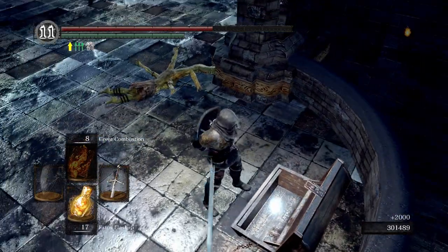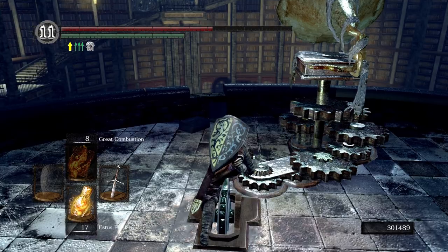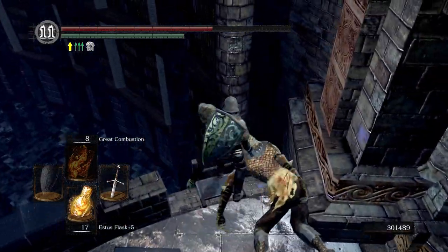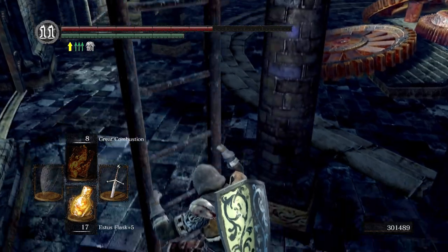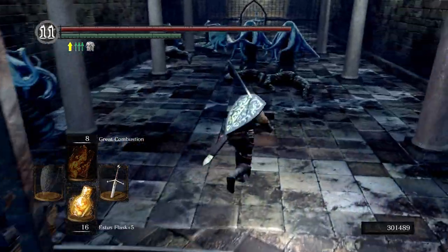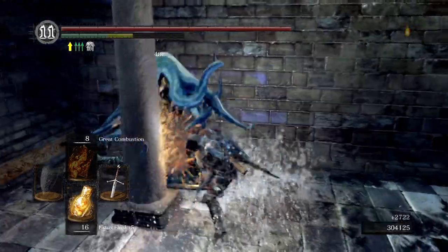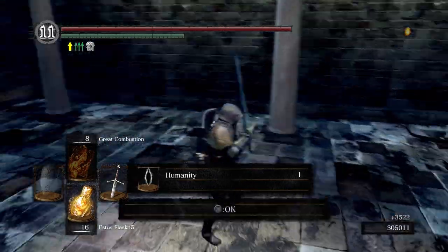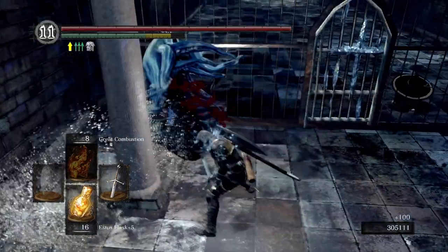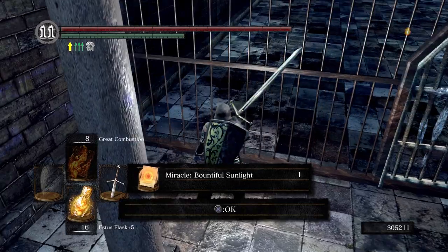We're about to turn off this very obnoxious sound in just a moment. First let's grab ourselves that archive tower giant door key. Finally got that noise to stop — thank goodness, it's pretty obnoxious. Go ahead and heal ourselves real quick just in case we get grabbed. There's a couple ladies right here — usually there's only one. Another humanity, lucky drop. These ones will not attack you unless you hit them. They do drop some miracles: Soothing Sunlight and Bountiful Sunlight.